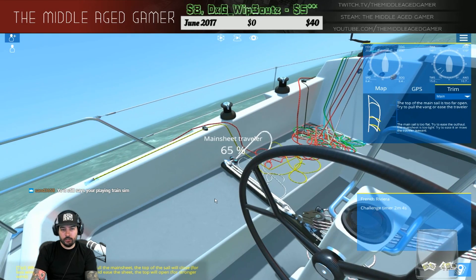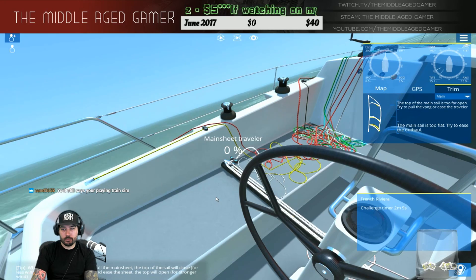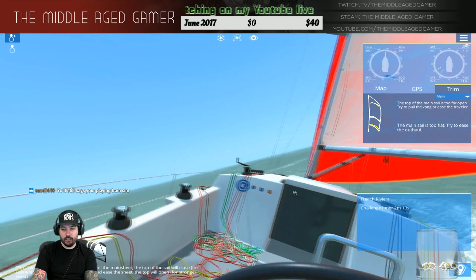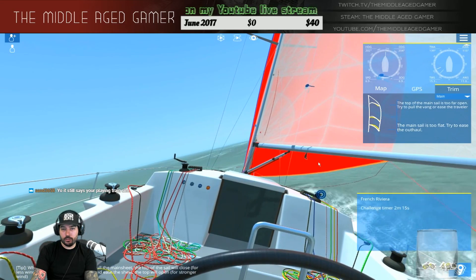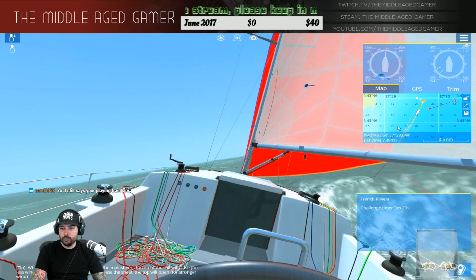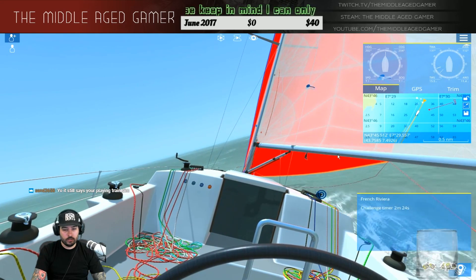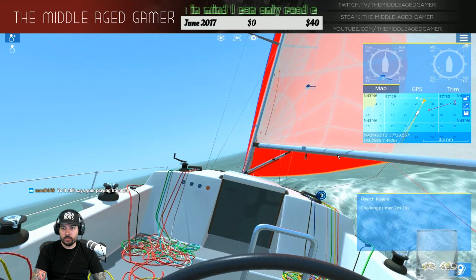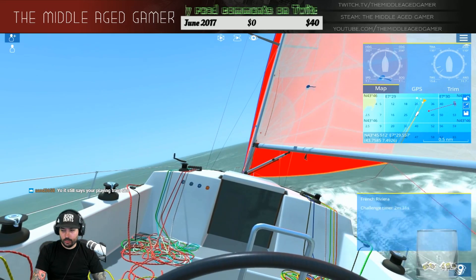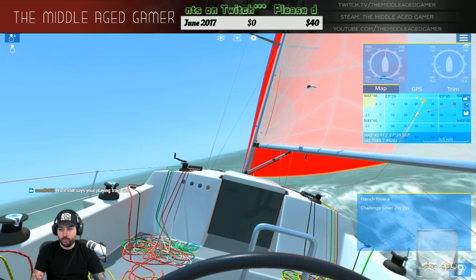We should be able to ease the traveler from the looks of it. Try to ease the outhaul — I don't know what that means. We're flying though — we're doing seven knots, not seven nautical miles, sorry. All confused. This is what you call new sailing right here. I'm still learning, guys.